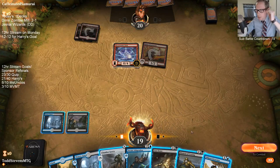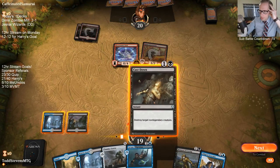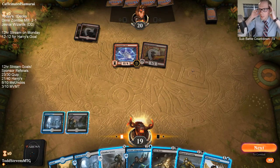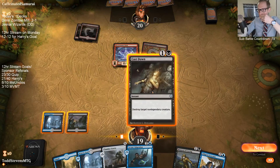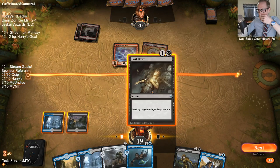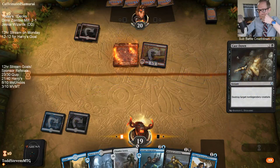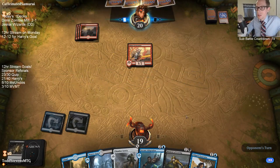I'm thinking about just Moment of Craving-ing the Lava Runner. Actually I should probably Cast Down the Field — the problem with Cast Down on the Field is it lets them light up the stage very easily because they can just attack in for one and then Light Up the Stage. Still going to go with that though.